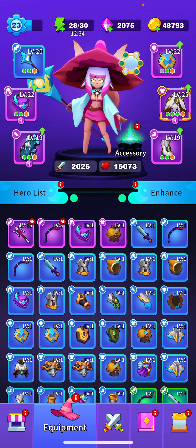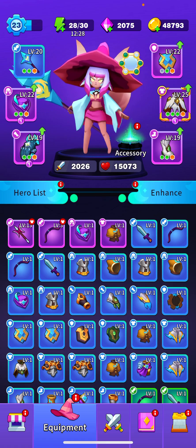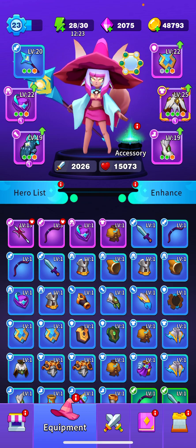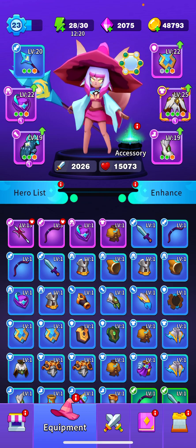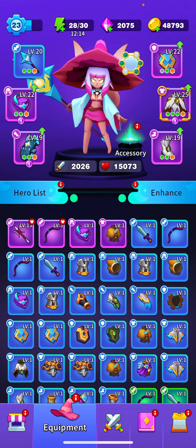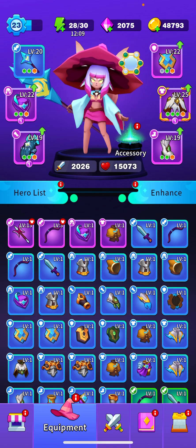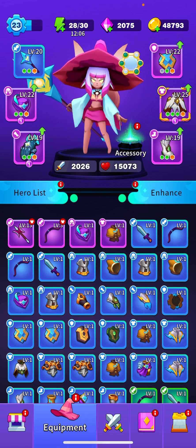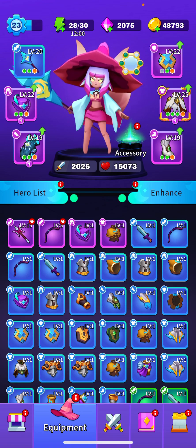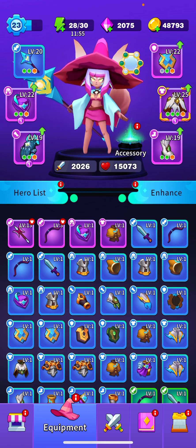From epic two, the upgrade path is a bit different. To upgrade an epic two piece of equipment to legendary, you actually need another epic two piece of the exact same equipment. So if I have an SSR guardian armor at epic two, I need another epic two SSR guardian armor to upgrade it to legendary. The path from legendary to red is similar, with legendary three being the final enhancement step before upgrading to red.